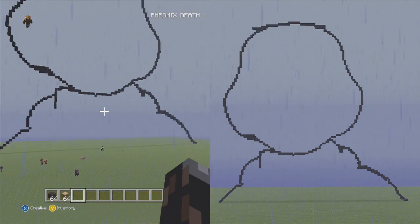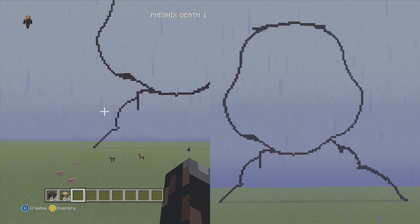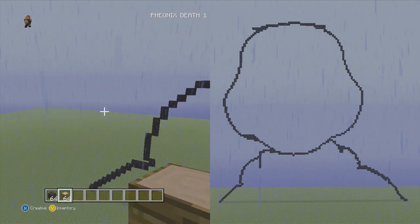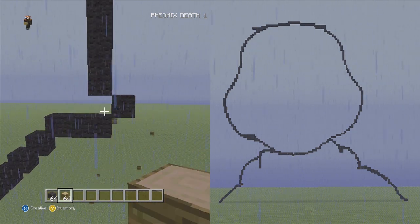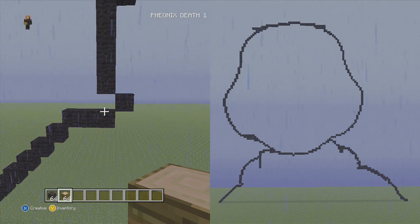It's raining once again, so we're going to do the bow tie since I don't feel like going all the way up into the sky while it's raining. We finished the head, so we're going to come down to right here. We're going to do the arms, the bow tie, and the stomach, and then we'll start working on the ears and stuff. Hopefully by then it'll stop raining.